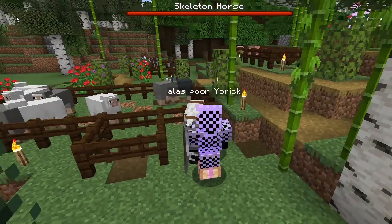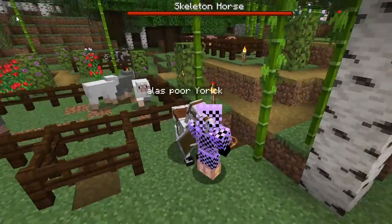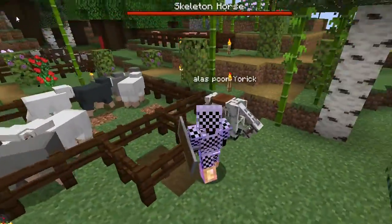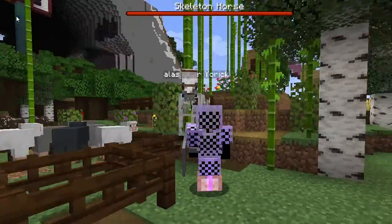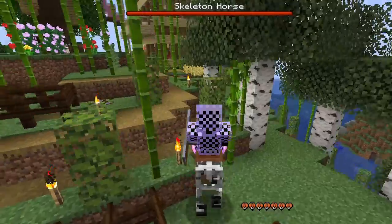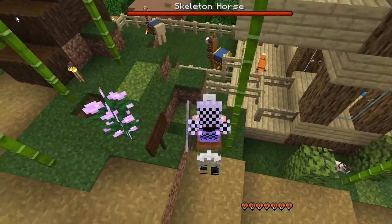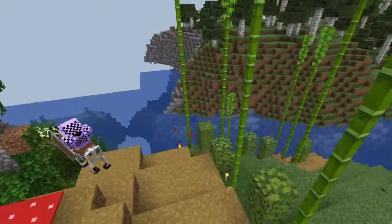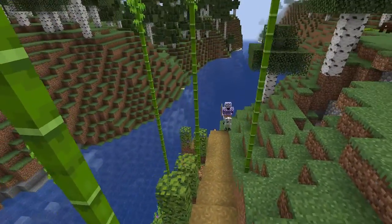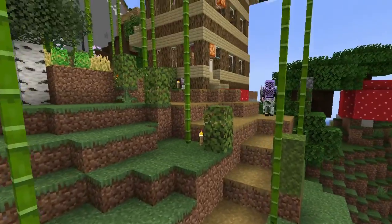So this is my skeleton horse. You'll see I named him Alas Poor Yorick. I got him after dying several times defeating the three skeletons on horseback. Anyway, I tamed him and got a saddle on him. Trying him out here — taking him for a little ride. There I am on my horse. What could be cooler than riding a skeleton horse?